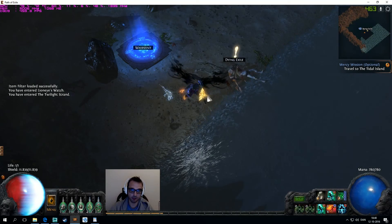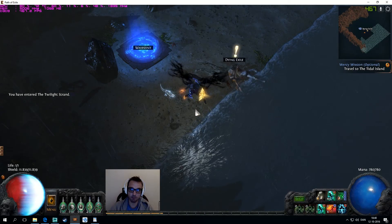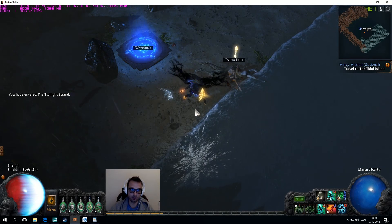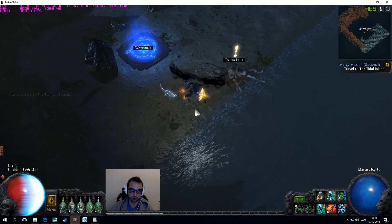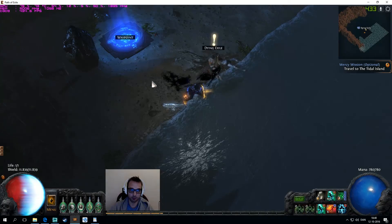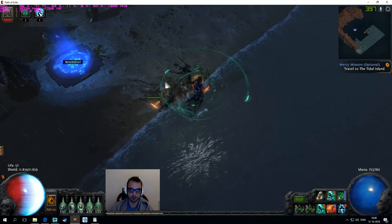This is the first video in a series where I show every single zone in the game, how to get from A to B, where the objectives are, and whether people actually use the zones at all. This is the first zone — the Twilight Strand — where you pick up your weapon, speak to the NPC, the zombie pops up, and you get a gem.